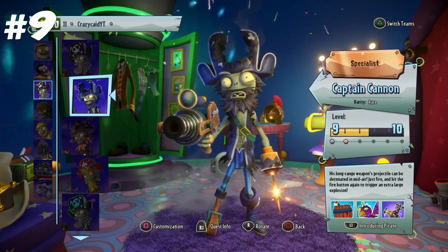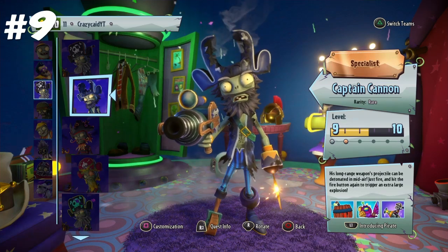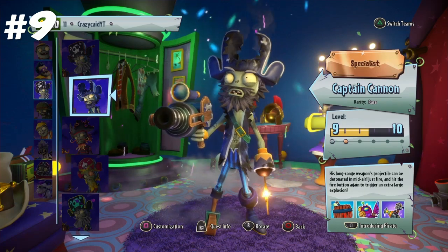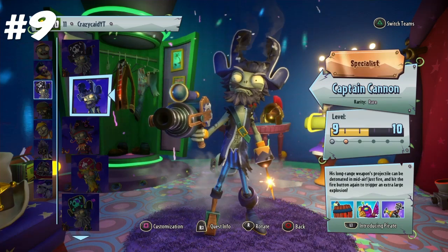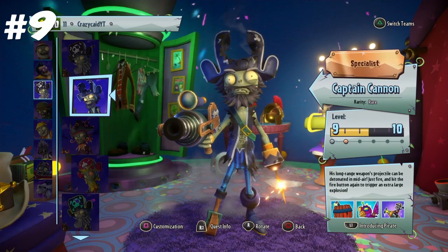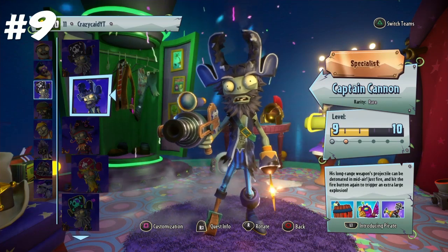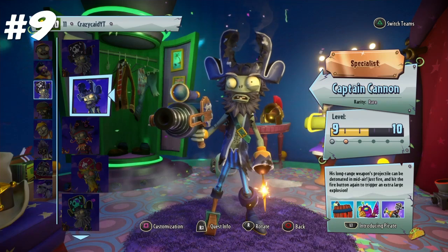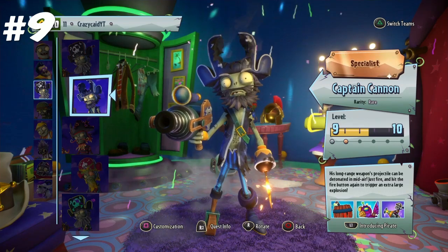Number 9 is Captain Deadbeard. Captain Deadbeard, or the pirate class, has a lot of utilities. He has a sniper that can attack at long range, he has a shotgun which can attack at close range, the barrel which can do a lot of damage, the cannon which can also do a fair amount of damage, and you have the parrot, which is basically just like a garlic drone but for the zombies. So he definitely has a lot of uses, but the only reason he isn't any higher is just that there are better classes — he's not bad, there's just better. Also, Captain Cannon is broken — genuinely. What is up with manual detonation cards?